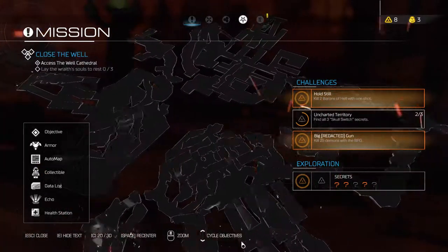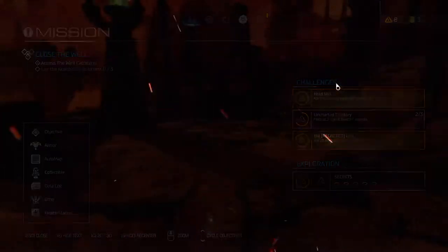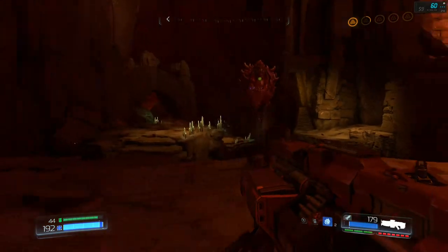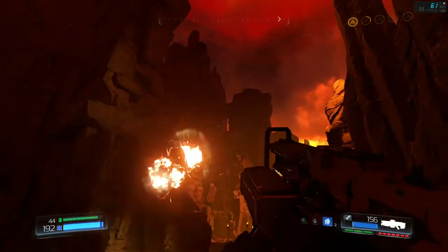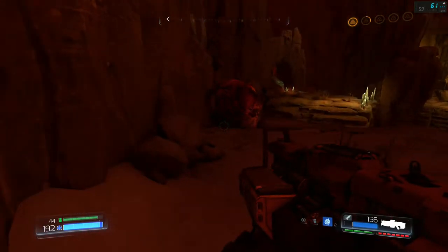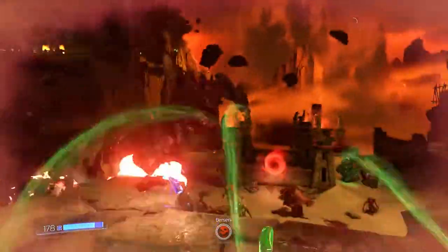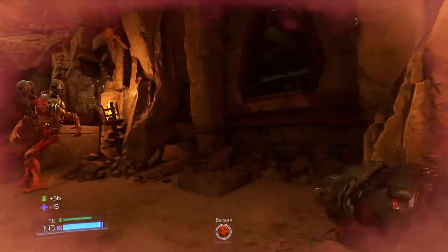Can I not get the auto map here? Shouldn't there be a bunch of orange things I'd collected previously? He does have a drop attack if you have Berserk.